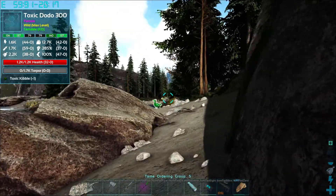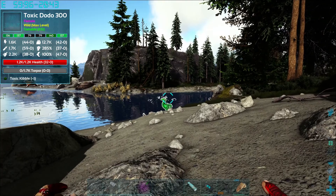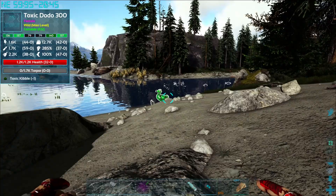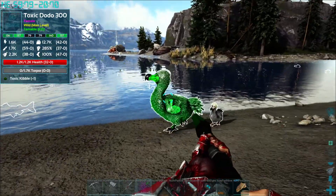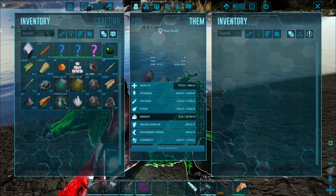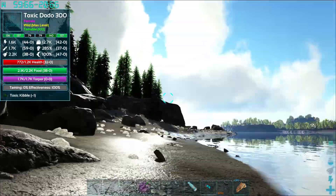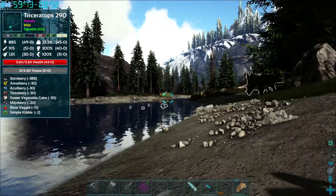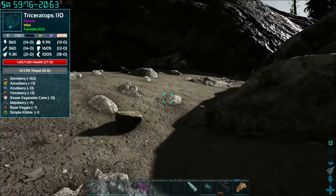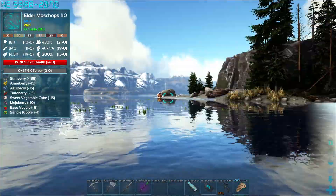Alright, we found a level 300 zombie Dodo over here. I think this only does like 300-400 damage, so I shouldn't kill it. Now we have a male and a female toxic Dodo - we can take those back to base, get them breeding up so we can make alpha kibble, tame that alpha Dimorphodon, and then we can be airborne, which will make everything so much easier.